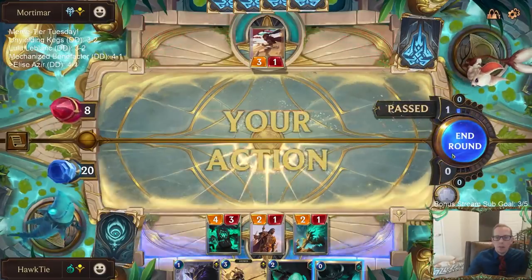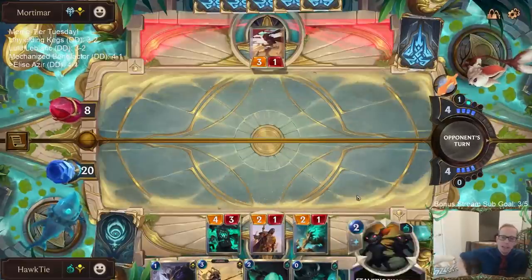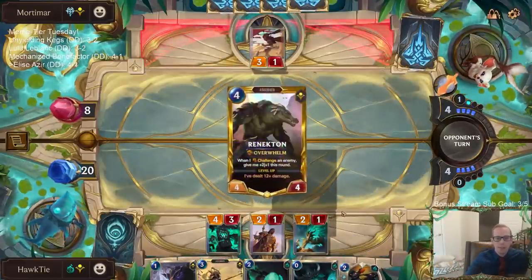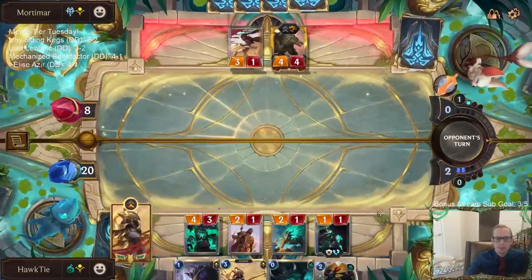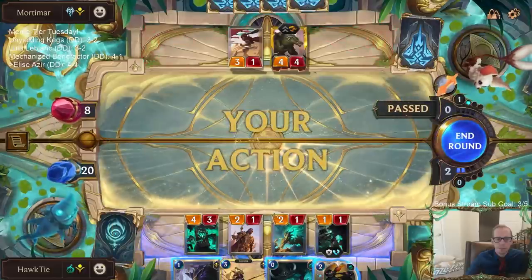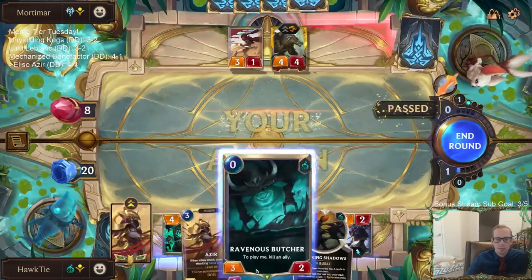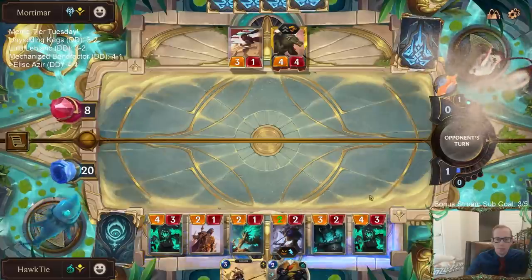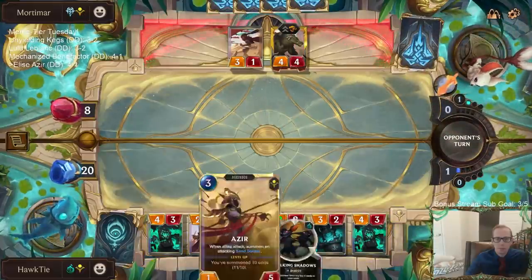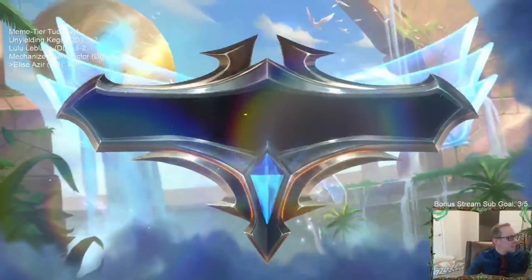Alright, we've already got them down to eight and we've got all of our drain cards — we don't have any of them yet, but that's a lot of things. I'm sorry Azir, we just don't even get to play you. Don't even get to play you. Alright, so basically 5-0.